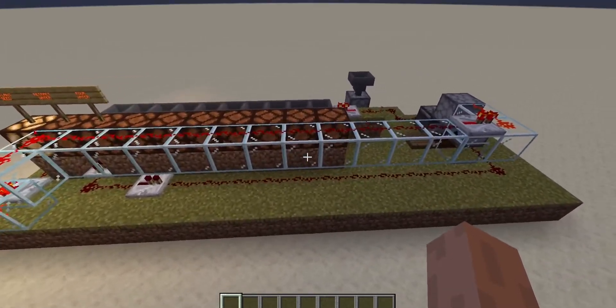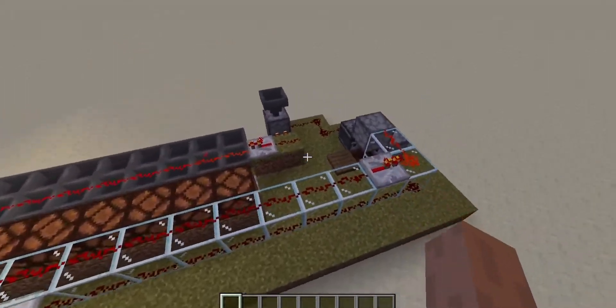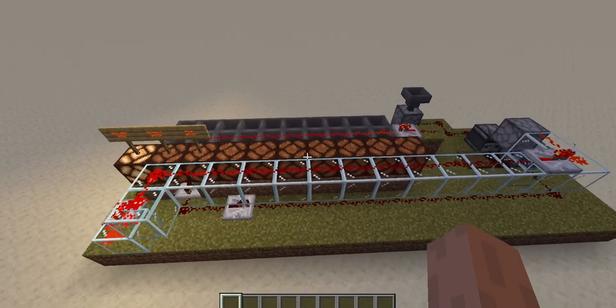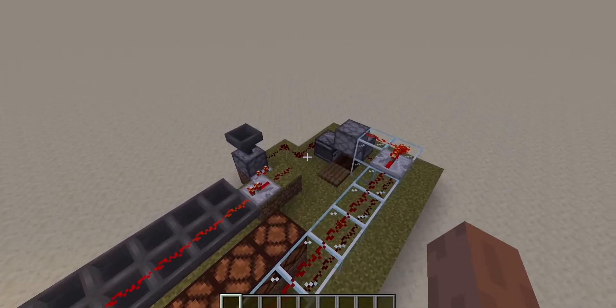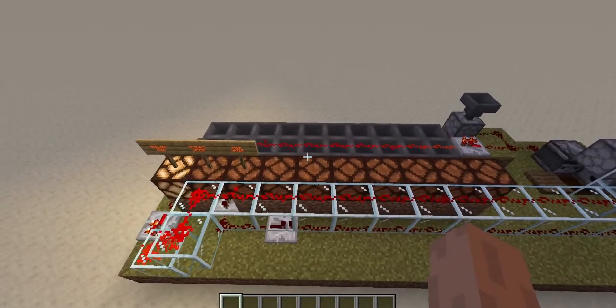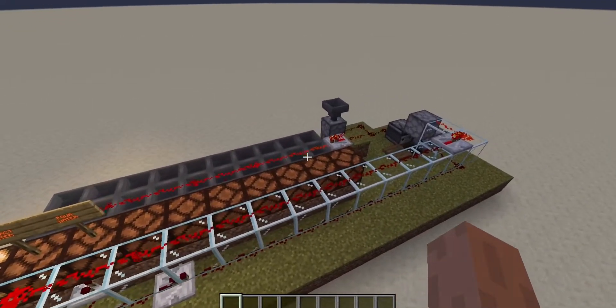Essentially what we've got here is a counter for a wheat farm. This version of the farm is more to show you how it works rather than the most compact or nicest design. We have a counter which uses an observer to look at how the seed is growing, and once the counter reaches a high enough point the system will automatically get rid of the crops and replant with new ones.